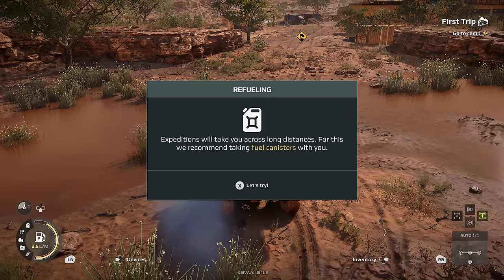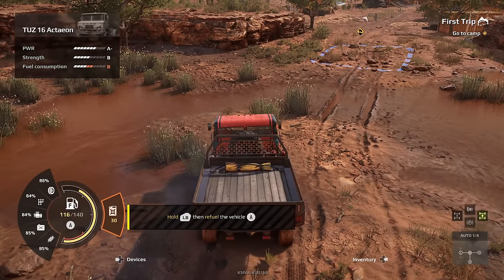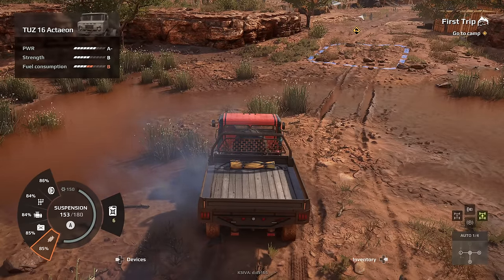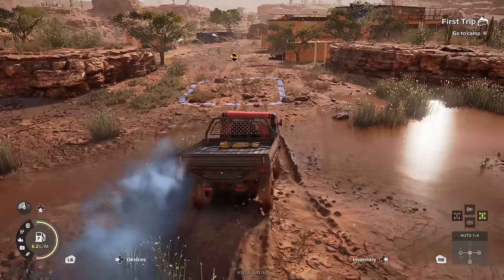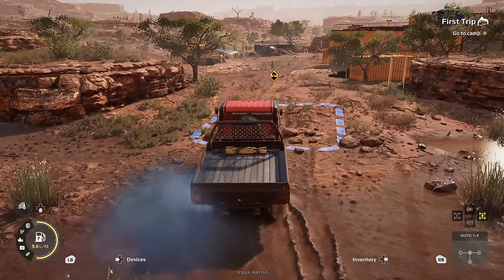Expeditions will take you across long distances — we recommend taking fuel canisters with you. That's a must. Just give her a drink. Look at these components — we're already wearing them down. Let's keep it moving. I hate sitting still in the vehicles. I got stuck so many times in MudRunner and SnowRunner.